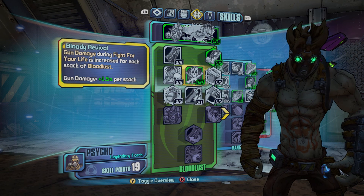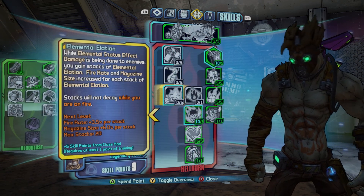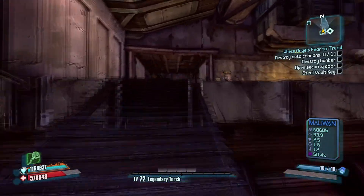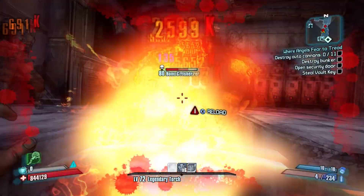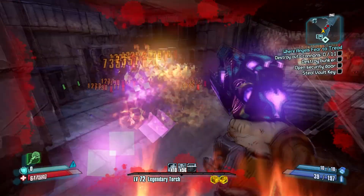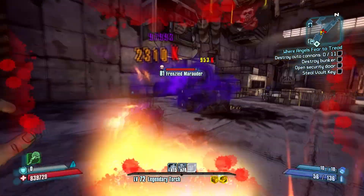Those are all the changes, so I'm just going to throw some points around and run through Bloodshot Stronghold to show off some of the new skills. I'll slag these enemies up — I have the Flames of the Firehawk on as well. Going around with the Grog Nozzle slagging them and hitting with fire — you can see the homing fireballs going after them. The cooldown's up so I can use the fire breath again, and when they're slagged it brings them down super easy.